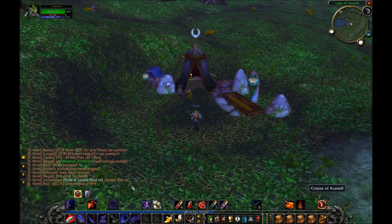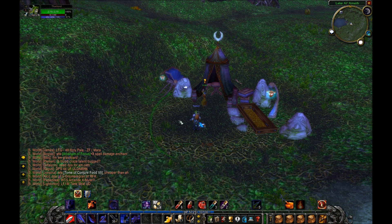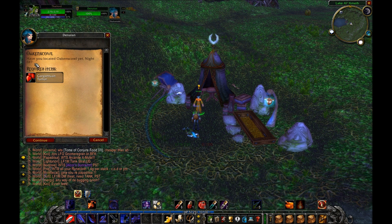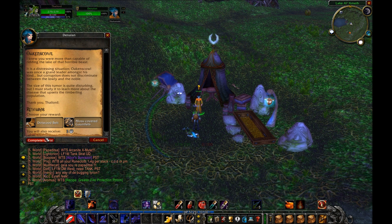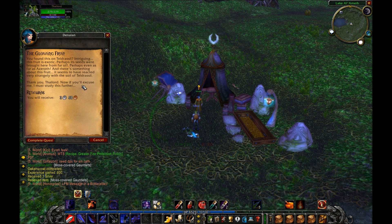Shield Bash is really useful — it deals six damage which isn't that much, but it also interrupts spell casting and prevents any spell in that school from being cast for six seconds. So basically when you're up against those annoying Naralpine Shamans and they start casting their healing wave, Shield Bash them while they're casting — it prevents them from getting the spell off and from casting that spell again for six seconds. We have two quests to turn in: Oakscowl — turn in the Gargantuan Tumor, get the Moss-Covered Gauntlets, 800 XP and some Darnassus reputation.